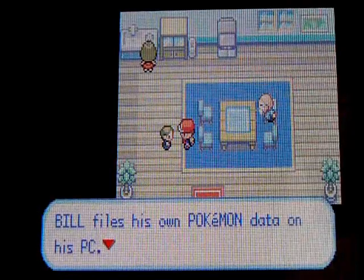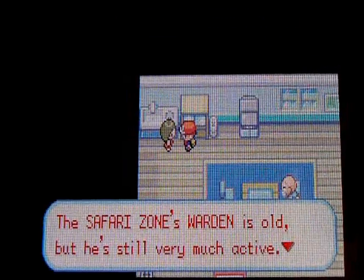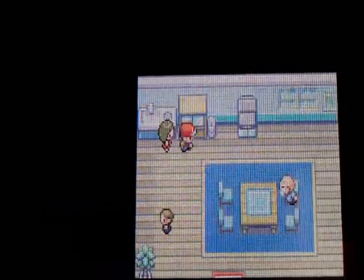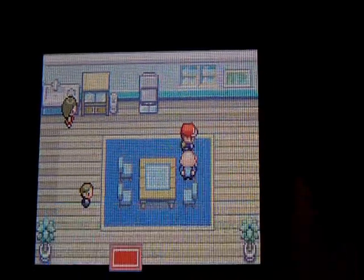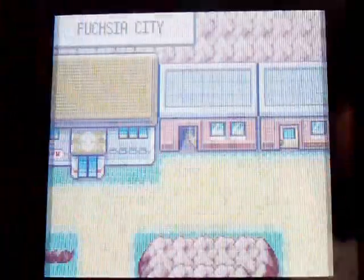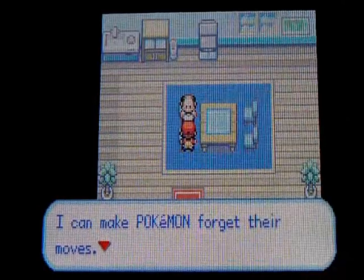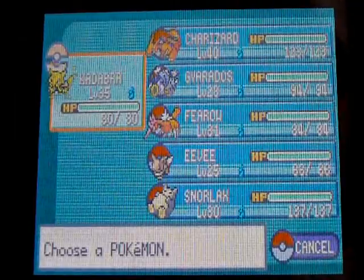Bill fills out his own Pokemon data on his PC. The Safari Zone is old but still very much active. That older guy up there — I think Bill is his grandson, you know, Bill the Pokemaniac. Anyway, here's the Move Deleter. It'll help you delete moves, even HMs, if you want to get rid of one.